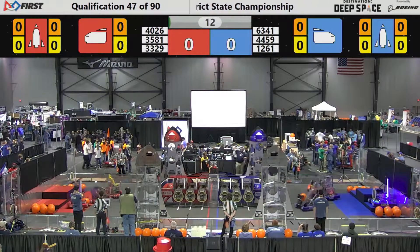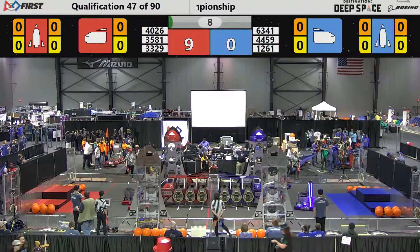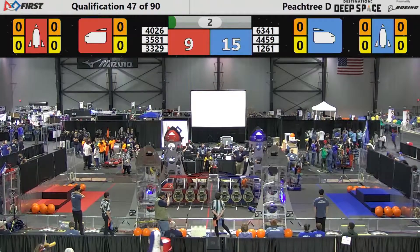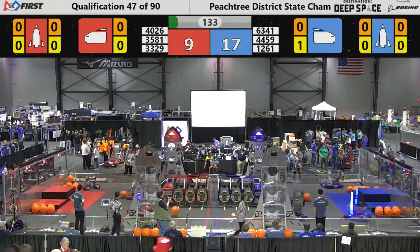And once again, as the sandstorm rages, the bots deploy from the half platform area, crossing the line gets them three points or six points depending on which level they're on. They can score a pod — it's worth three points. They can place a hatch panel, it's worth two.